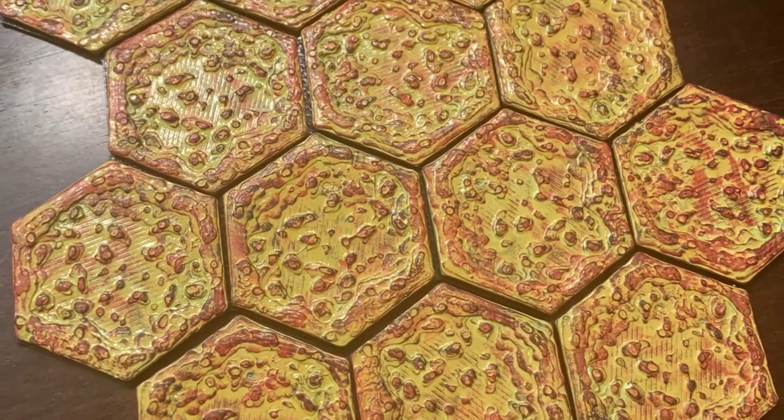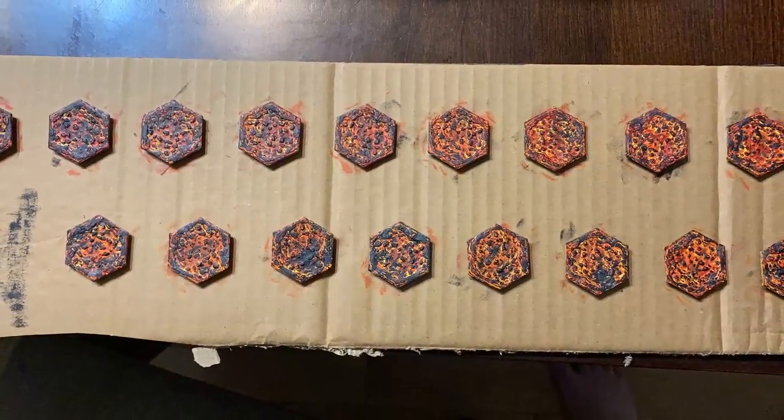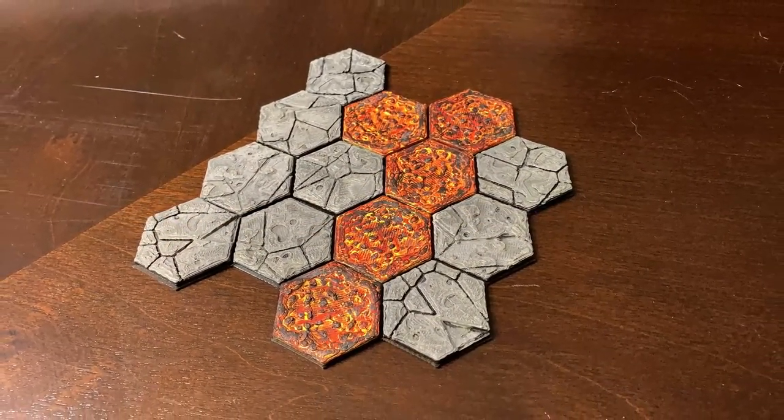The third tile is the lava tile. This is one of the least common tiles in the game. I actually learned a bit from when I first painted it — I painted it mostly yellow with sort of a red dry brush, but that doesn't really look like what lava looks like. So I went back and repainted them: more red with a black dry brush over the top to give it more of a lava look.